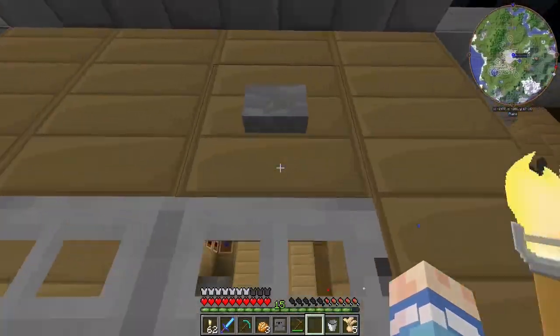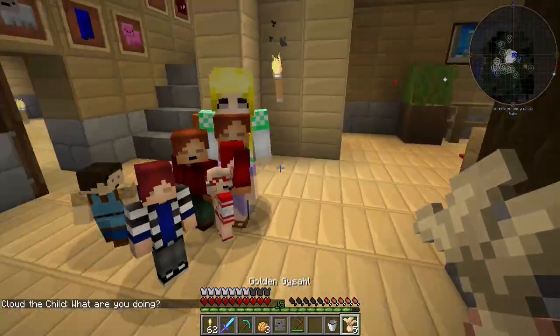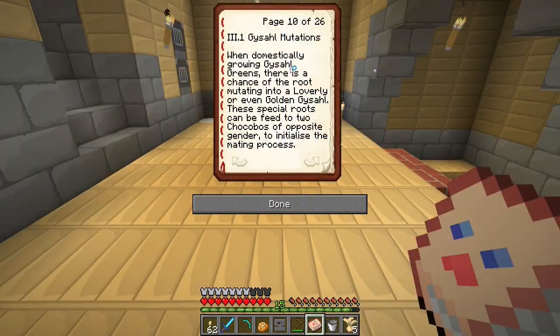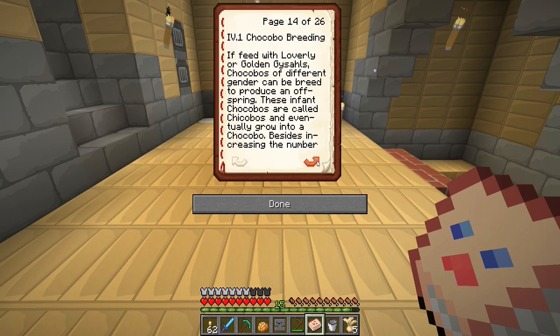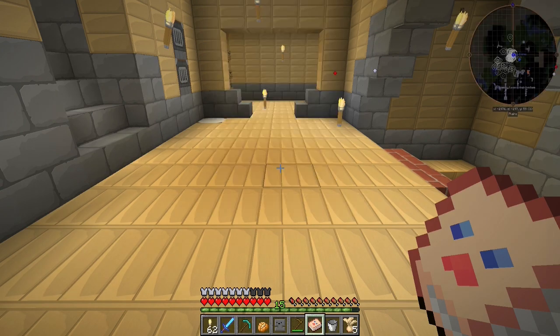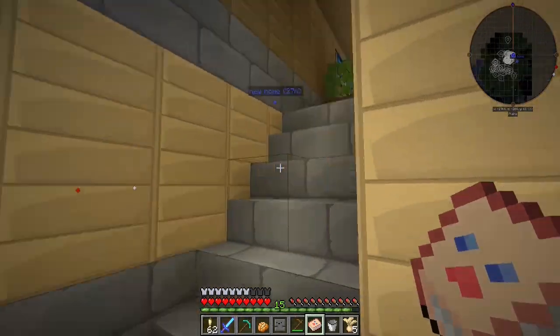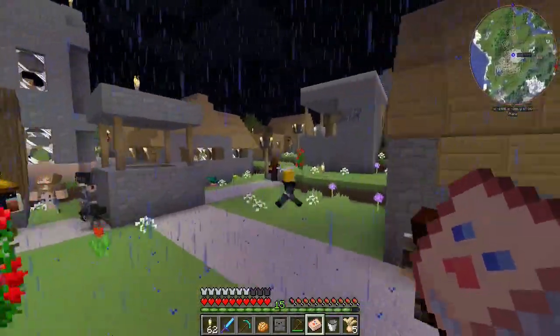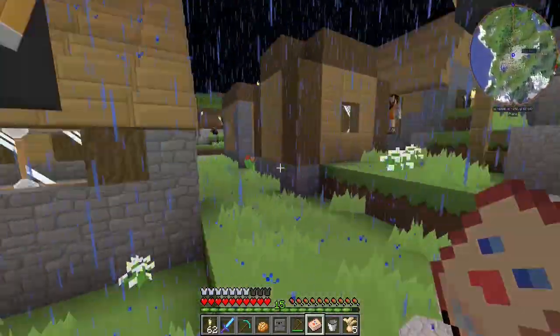Anyway, let's go get the book. Let's see what it says. I thought I could be this Chocobo pro, but I'm not. They're all just waiting for me to come home — it's a little bit creepy. I think I have to give it lovely ones. Let me get to the part... if fed with lovely — how do you pronounce that anyway? Or golden. Chocobos of different gender can... oh wait, hang on. Don't tell me they're not the same. Oh dears. I didn't even check if they're the same gender. I just went by their names, but they're kind of unisex names, so maybe I didn't check that well enough.